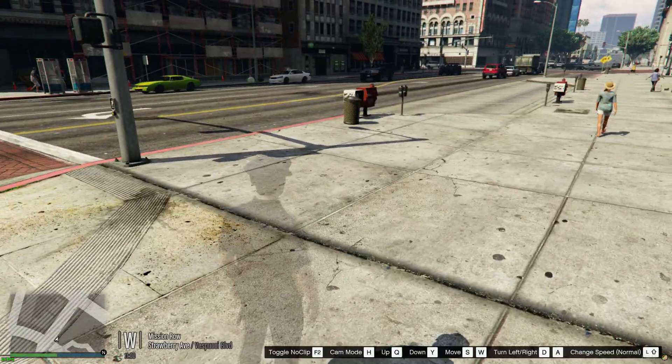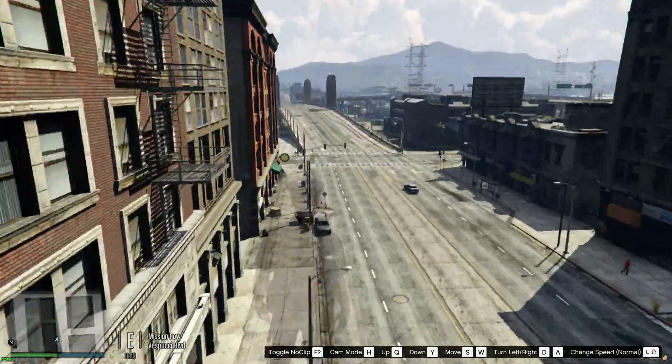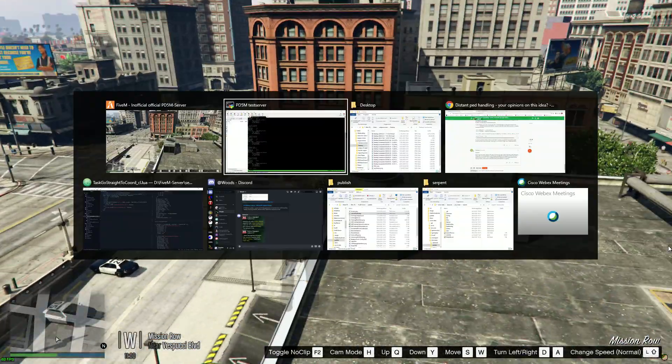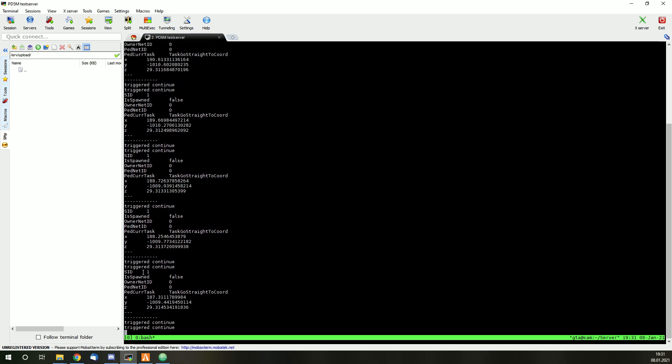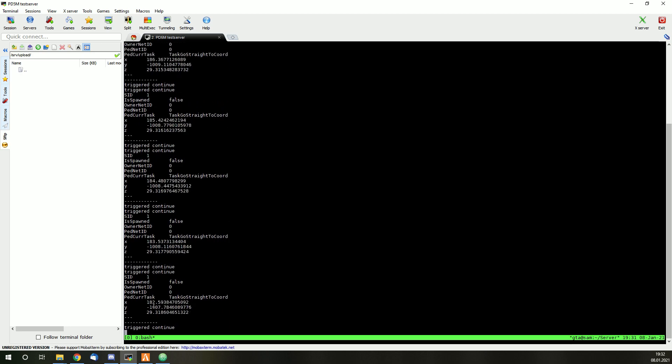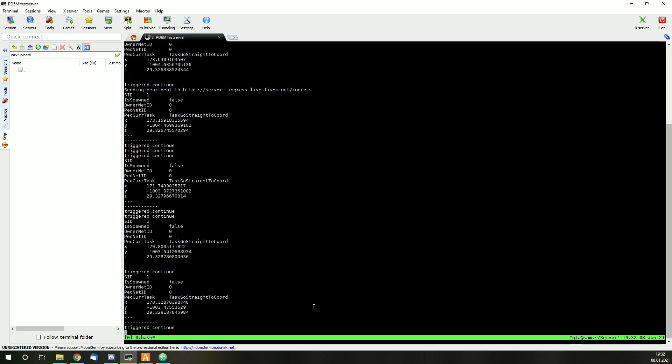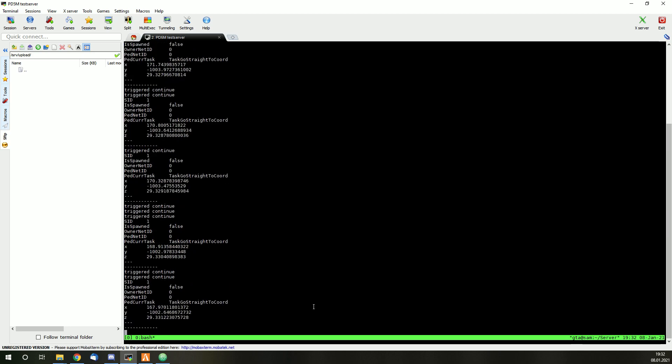If I move away from the pet far enough that she despawns — which is approximately at the police department — we can see she is not spawned anymore, as the 'is spawned' boolean shows false. However, the position, especially the X coordinate, is still changing. So the server is calculating the pet walking from one end of Legion Square to the other.